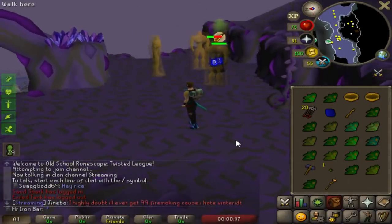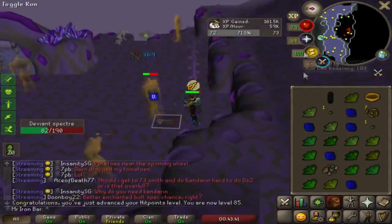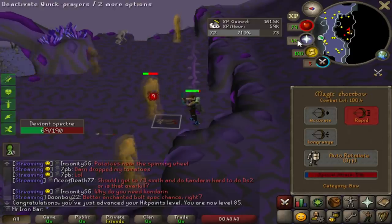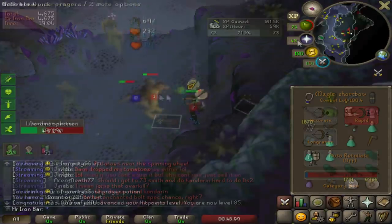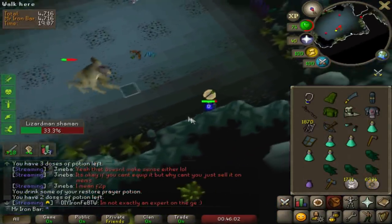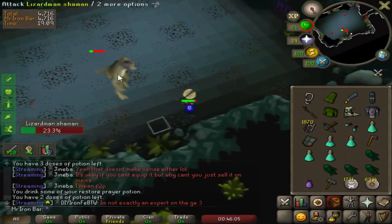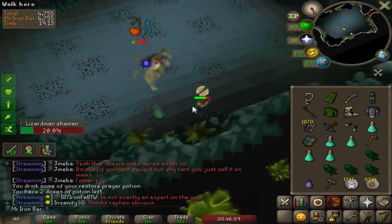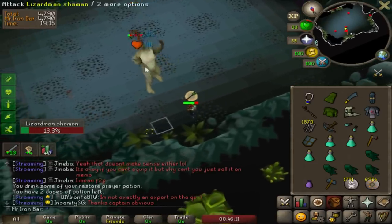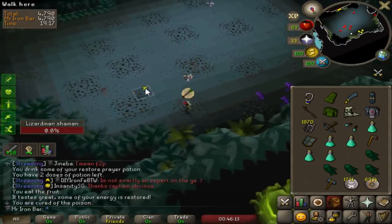A level battle staff - hell yeah, that's a good drop! I can replace this over my regular fire staff. Hey, 100 combat! I think I got that from hitpoints. I really should hit 115 combat soon. Two-tick MSB on shamans is so good because I can literally go anywhere and not get dragged.